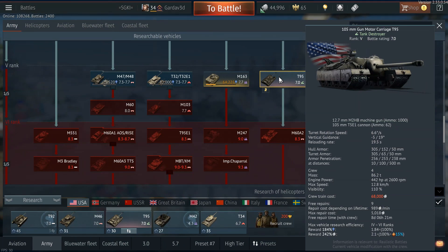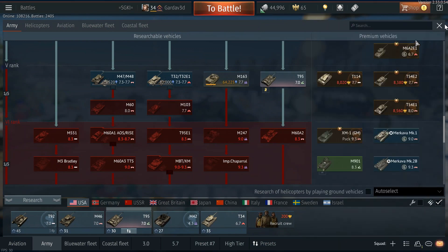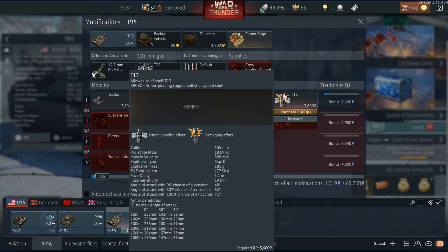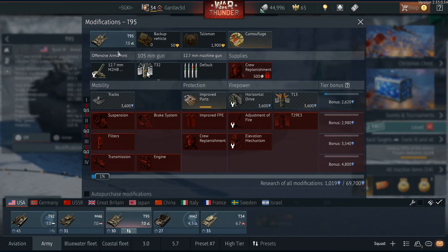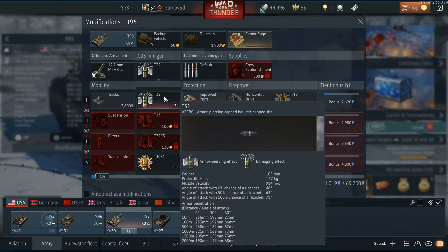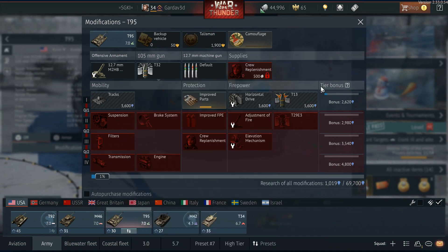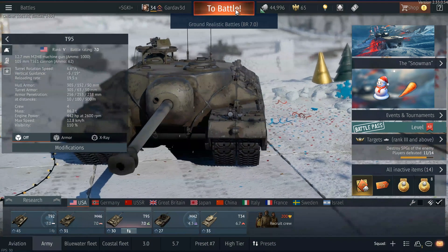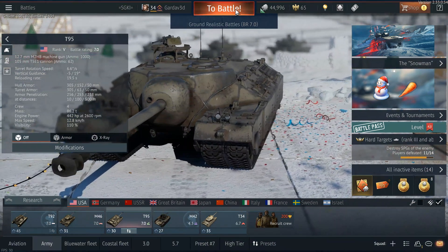305mm armor. The armor penetration is pretty beastly as well. Let's check out the mods and see what shells. It looks like the T13 is the shell you want for this thing, but right now I'm stuck using the T32, which does way less damage as you guys will probably see. So let's just hop right in.